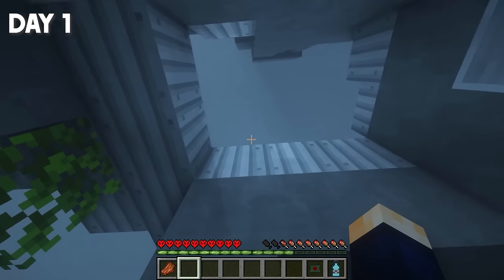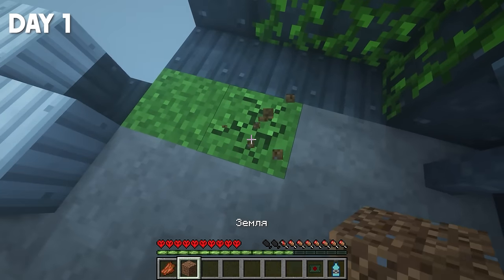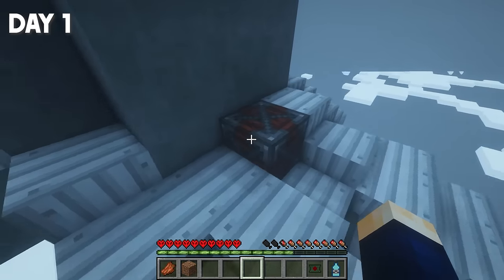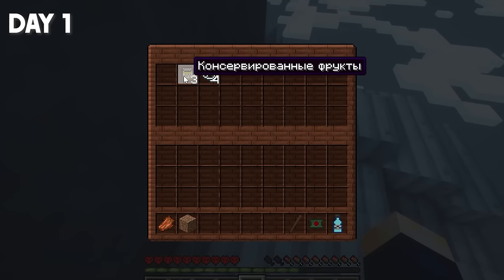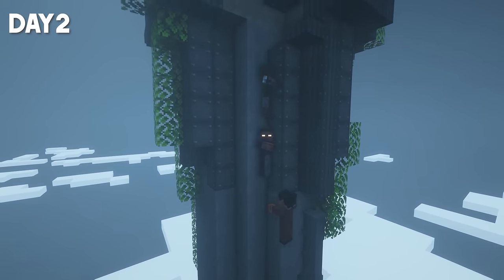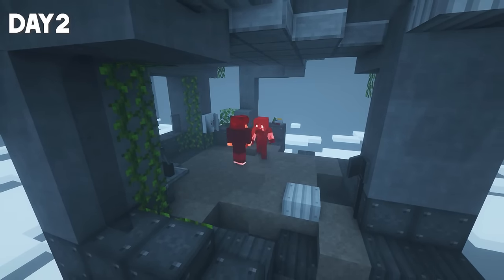I can climb up there. Before the zombies came again, I collected a couple of blocks of dirt and towered up to the roof of my tower. There's a chest here — a bat, canned fruit, and four strings. On the second day, the zombies visited me again. Only this time, I already had a bat.